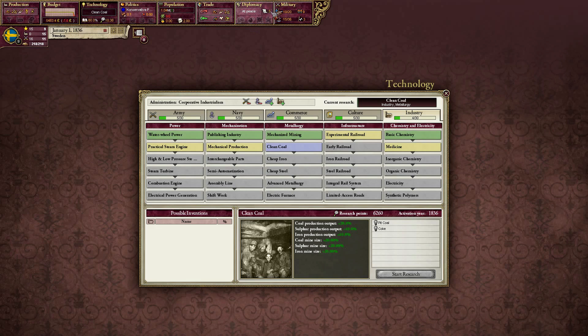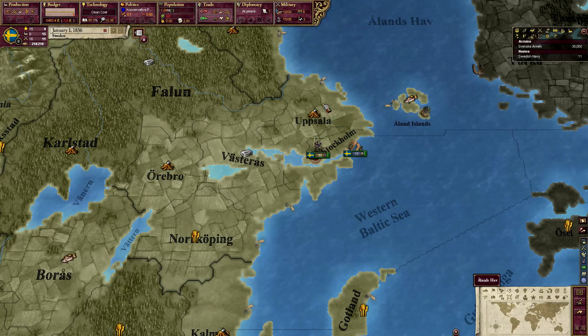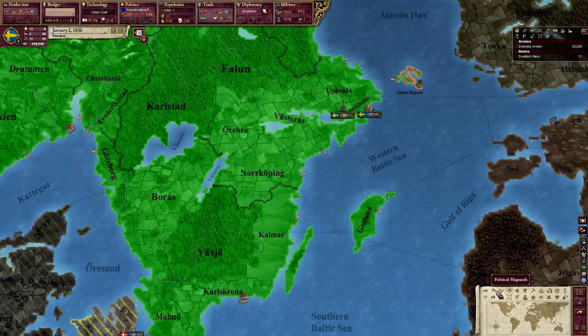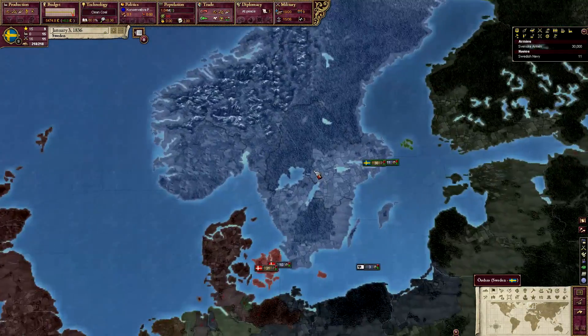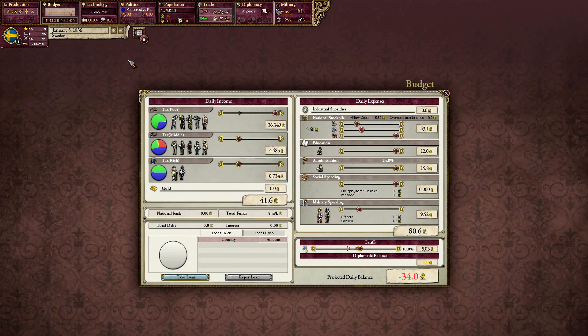We're at peace. Defense spending is at 50%, let's crank that down to 25% — we need to not be in the red for a while. Let's unpause the game and let it tick a couple of times. Switching to political map mode — that's the one I usually stick with. Let's take a look at our budget as time ticks by; we can actually crank spending up a little.